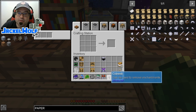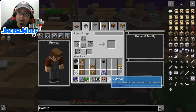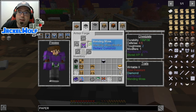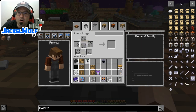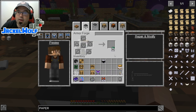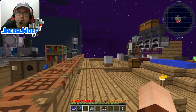We only need one cobweb, so let's head back over. On our paper chest plate we'll throw the Mending Moss, and on our leggings we'll take that cobweb. We are very, very slowly getting through all of these modifiers.